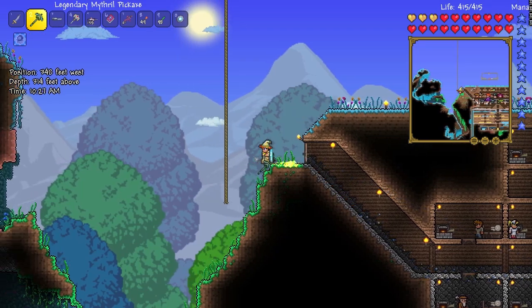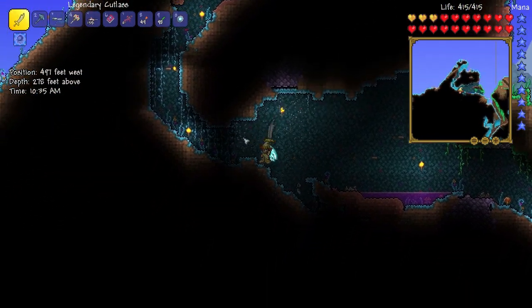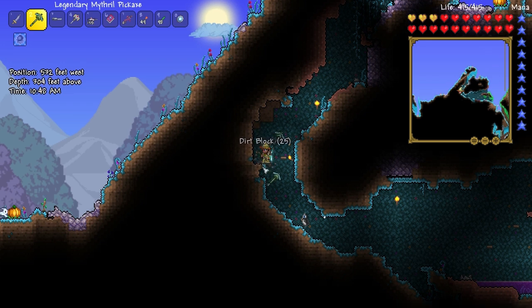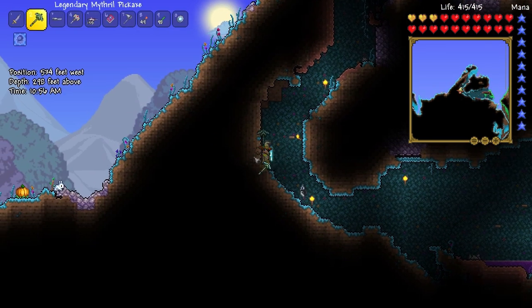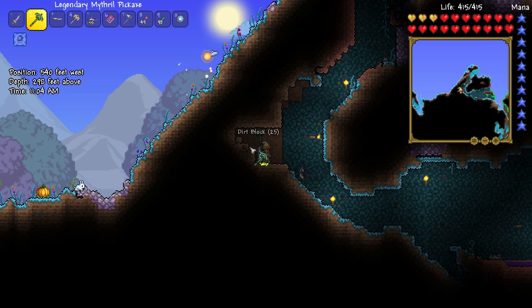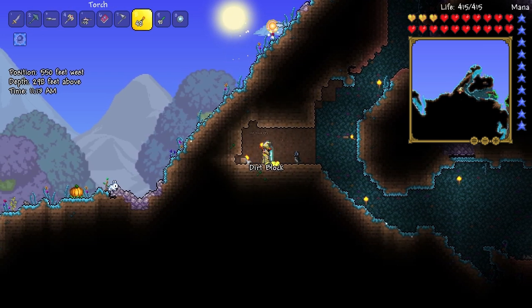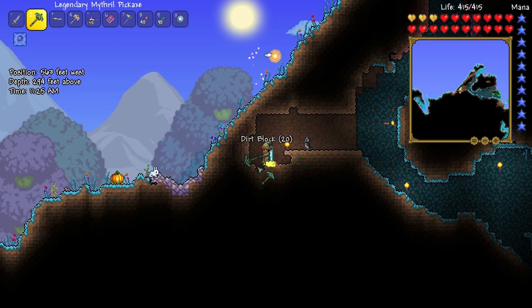We need to mine some dirt to get some worms. This sort of thing would have been good when I was clearing out that large area of dirt expanding my house. But anyways, let's mine some of this dirt right here just to open this up a little bit, and then we can go into a cave. Any worms around here? Let's open up our bug net. I just need to mine some dirt and then we can head to the ocean, see if we can get the angler NPC.